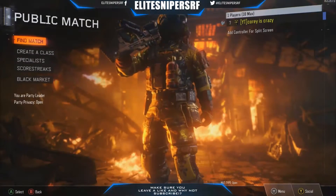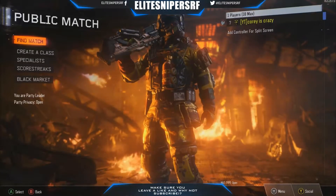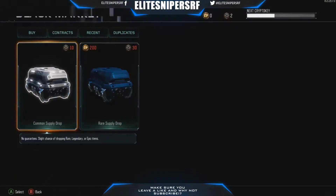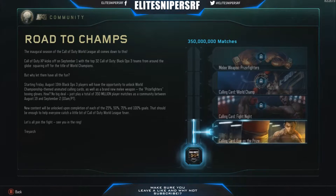Welcome back to another Black Ops 3 multiplayer video. As you can see by the title, we finally done it — we got to 25% on the black market for the community challenge. That means we now have a new calling card, and when you click on the community challenge you can see the bar goes up.